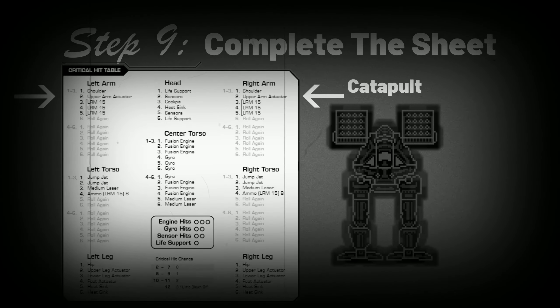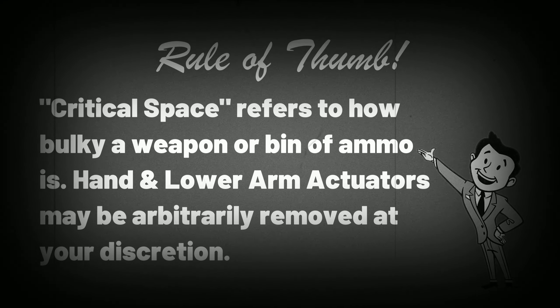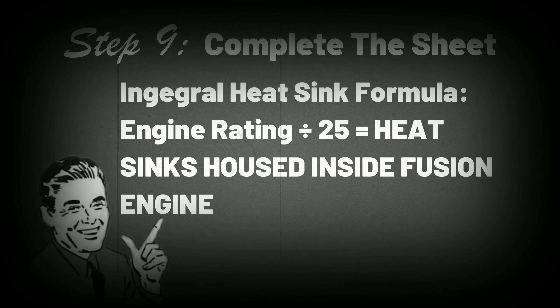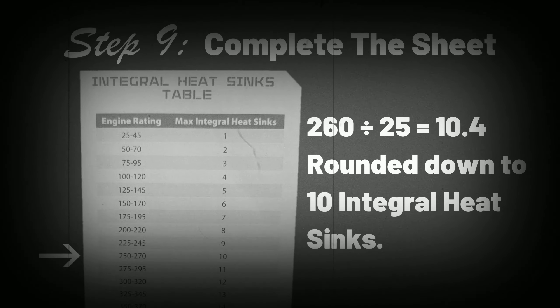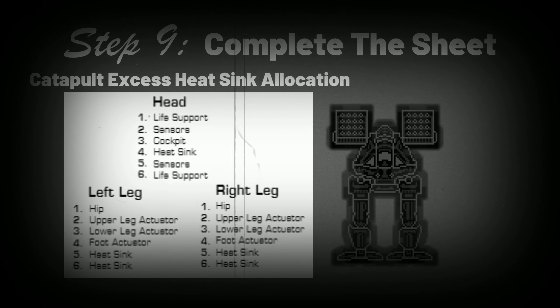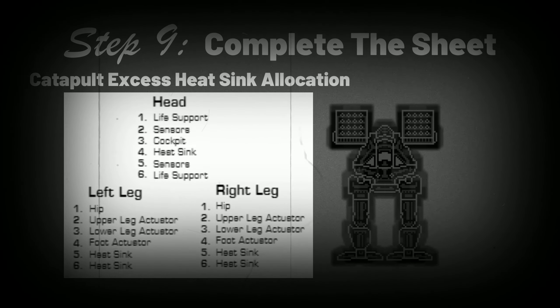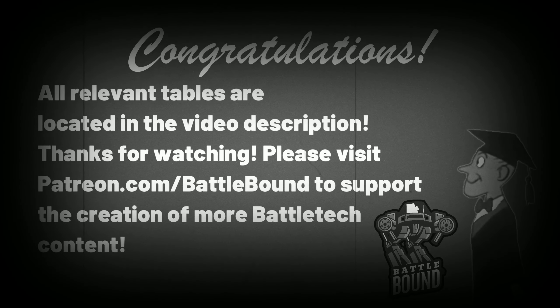Our Catapult isn't a close-up brawler, so we'll remove the hand and lower arm actuators. Remember, hand and lower arm actuators can be arbitrarily removed at your discretion to save space. Finally, to figure out how many of your BattleMech's heat sinks must be allocated to the critical hit table, divide your engine rating by 25 — the result rounded down is the number of heat sinks your engine can house without additional allocation. Any extra heat sinks above this number must be allocated to your critical hit table, which means our Catapult has five heat sinks to write in.